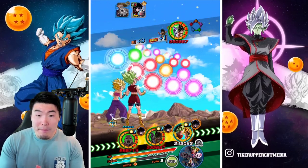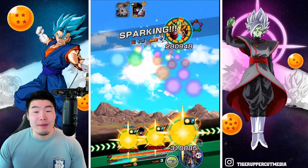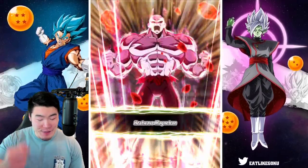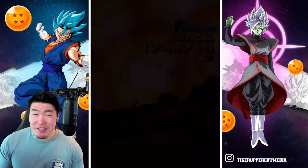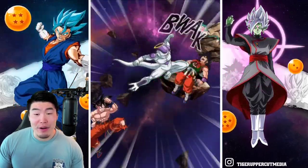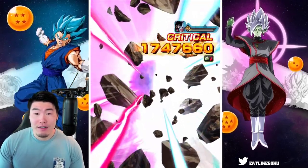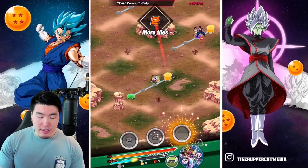I saw there was an option to get an ATK super, but unfortunately I already clicked the orbs. So that's my bad, guys. We're going to miss out on a lot of damage here, but I don't think it really matters because I think we're still going to kill Yamcha and Puar anyways with Goku and Frieza. Moving on — pretty efficient so far. And that is the first fight done.